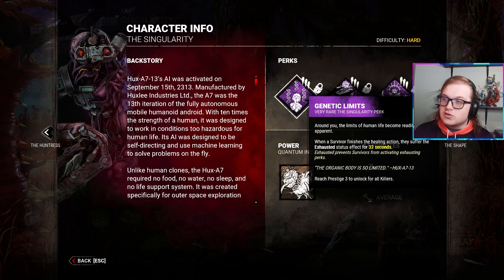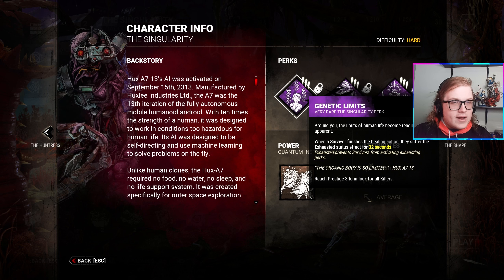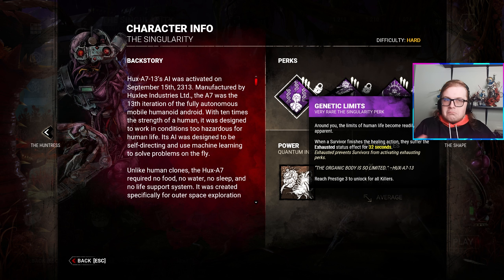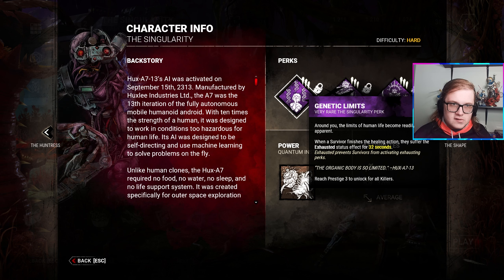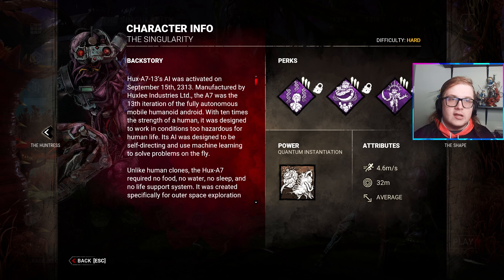He has a couple of perks. The first is called Genetic Limits: when a survivor finishes healing, they suffer exhaustion for 30 seconds. Very straightforward and honestly probably the best perk here to stop exhaustion — not just for him but in the game generally. Fear Monger is also pretty good, but with Fear Monger you're not really stopping exhaustion because survivors aren't going to sit off a gen for 32 seconds after healing.